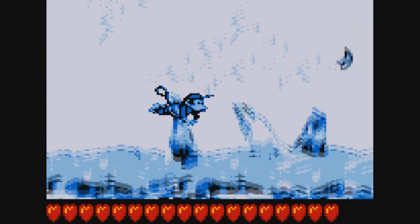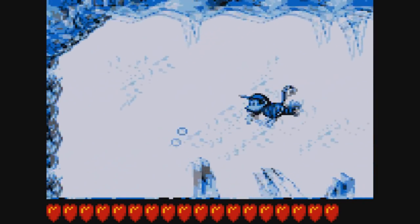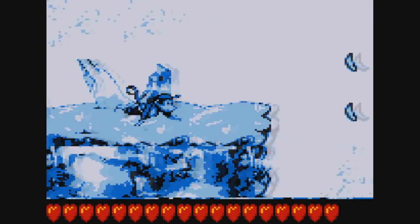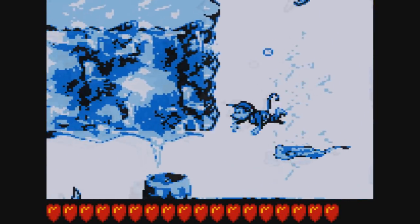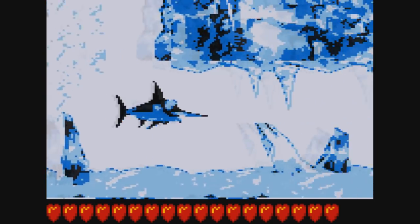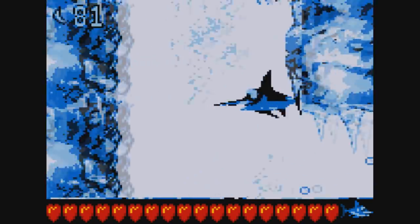We're going to move on to the fifth world of the game — K. Rool's Keep. I want to say there's about six levels here. We'll start out with Arctic Abyss. Thank God they used In a Snowbound Land, which is the ice music for this game. It's a really solid tune — another one of those very atmospheric tunes. Beautiful pieces of music is probably the best way to define them.